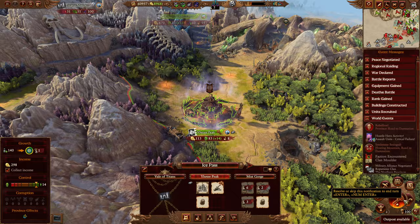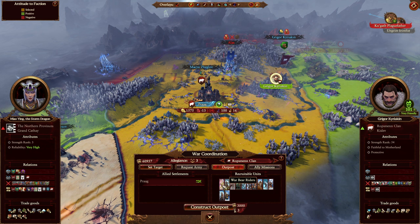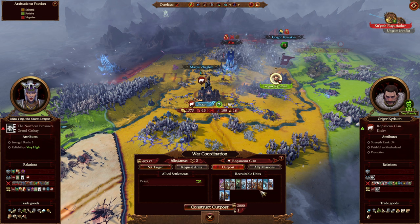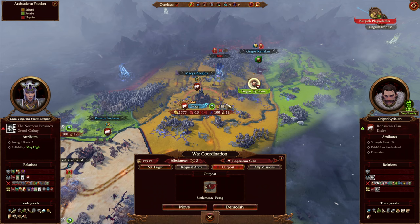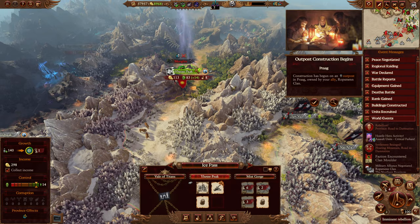Outpost available — looks like Ropsman Clan has something going on. They still have Prague. We'll be able to recruit Warbear Riders — we can get Demigryphonites and Warbear Riders and even an Elemental Bear. This is sort of ridiculous — seriously, this is obscene and I love it. I'm glad I agreed to ally with this guy. We're going to import bears.